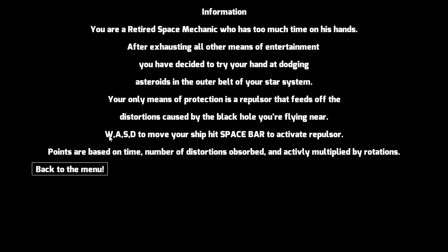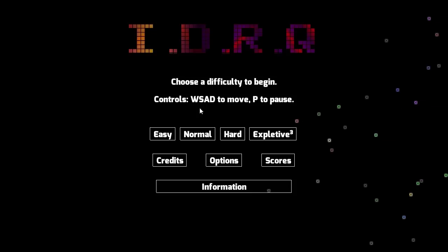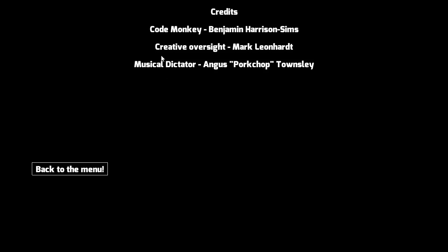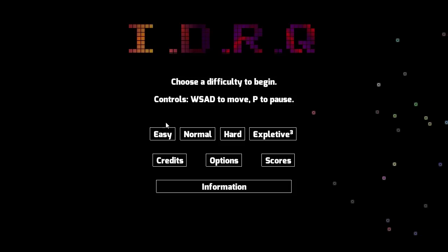For options we have music and effects volume — that's good enough. There's not really many more options you can have in a game like this. Let's view the credits real quick: code monkey is Benjamin Harris and Sims, oversight is Mark Leonhart, and musical director is Angus 'Porkchop' Townsley — porkchop, alright.